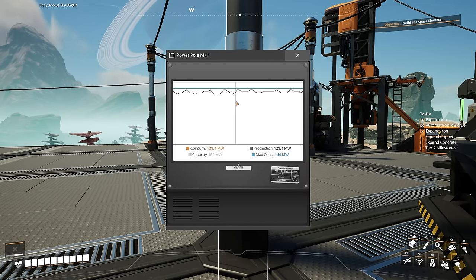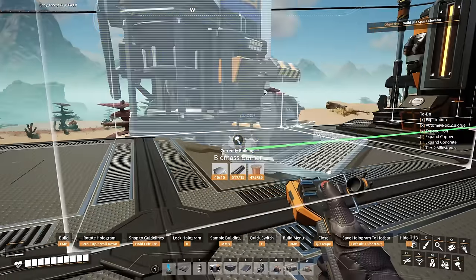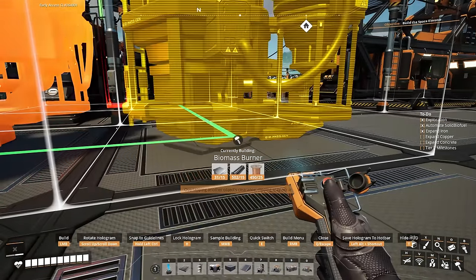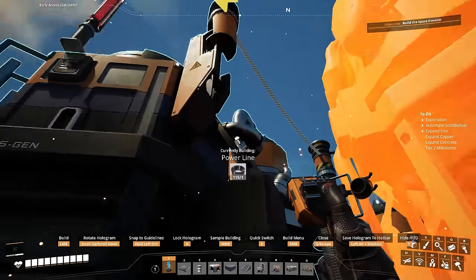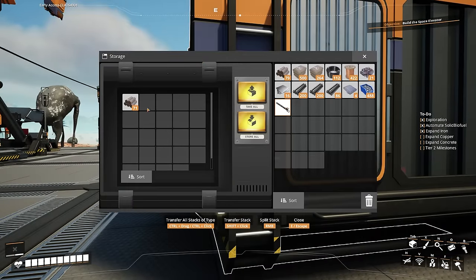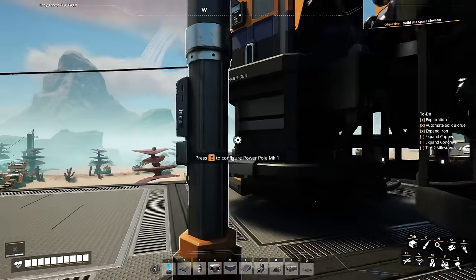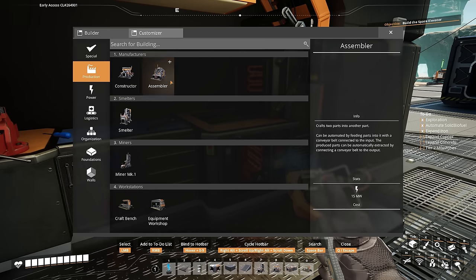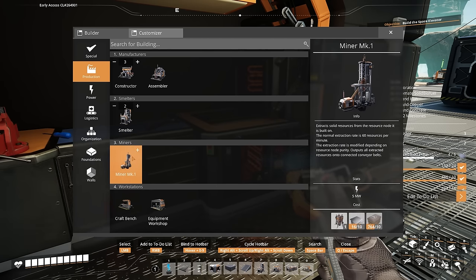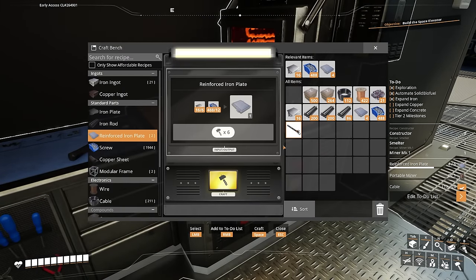Now we're getting low on power — our max capacity. So what we can do here is add a couple more biomass burners. We're going to add one here and one here. Then I'm going to add whatever solid biofuel I have left to those two machines. For the copper expansion we're going to need three constructors and two smelters, and most likely another miner, so we'll have to craft some reinforced iron plates.